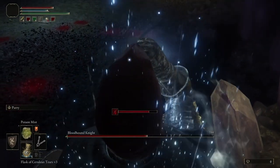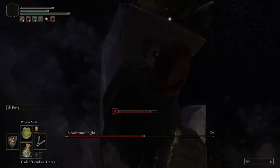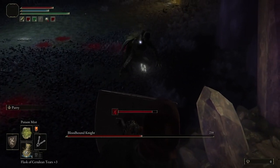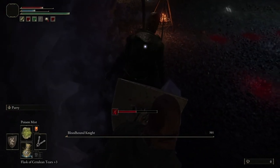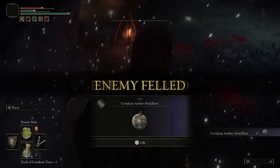Just stay on this little rock here where he can only hit you with a few of his attacks, and keep the poison mist going. Block the few attacks he hits you with, and refill your health when the bleed actually does take effect. This battle will take a while, but it's so much easier doing this than constantly dodging him and wondering where he's going to appear. It's simply blocking and poisoning — simple as that.